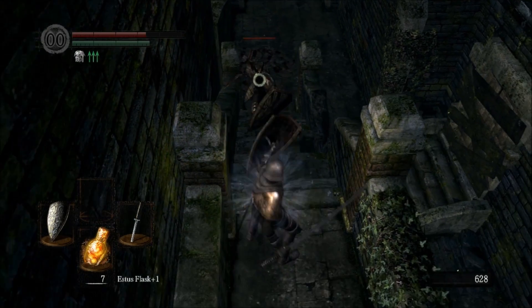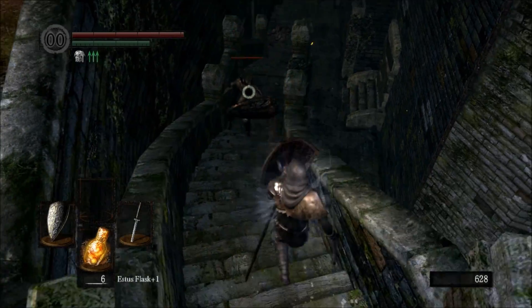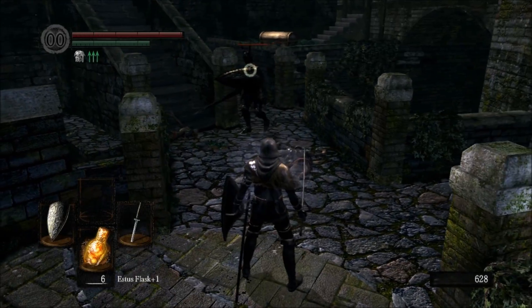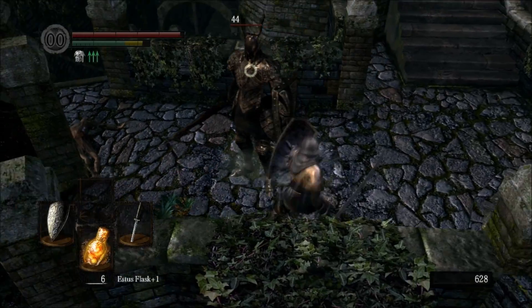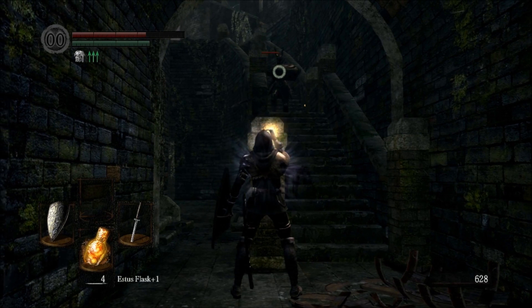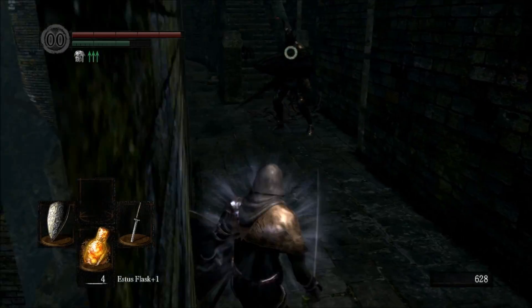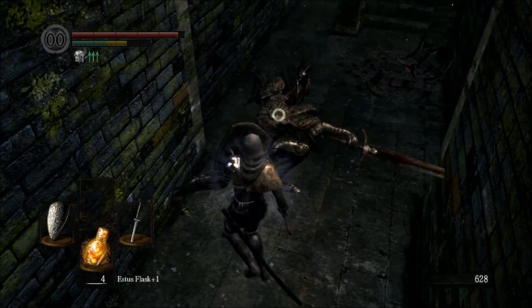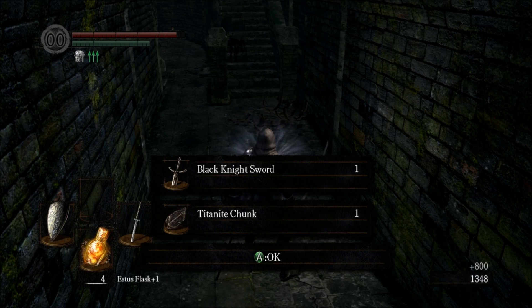He likes to do three attacks in a row - shield bash and assault attack. Memorize his moves so you can survive. Don't walk yourself into a corner or he'll just crush you. Got the awesome Black Knight sword.